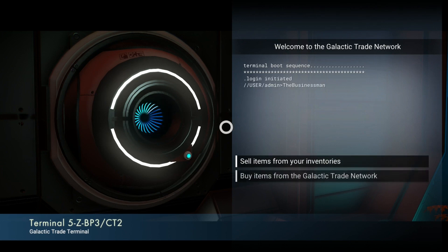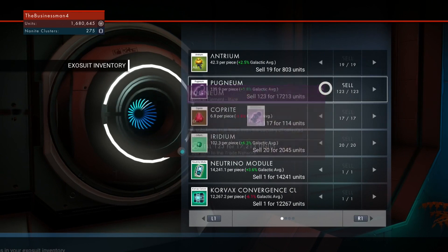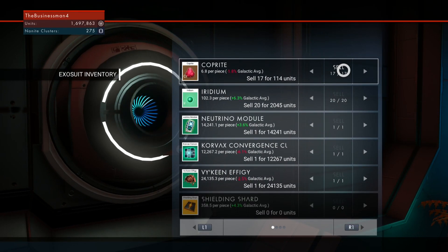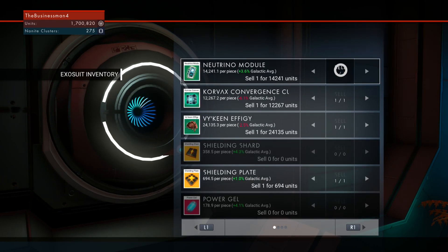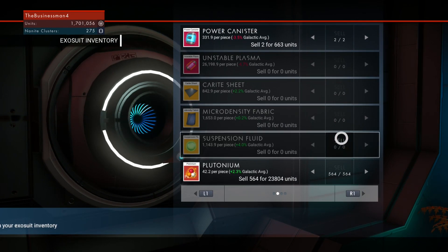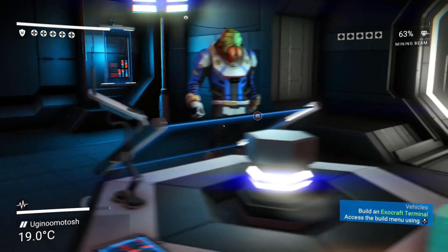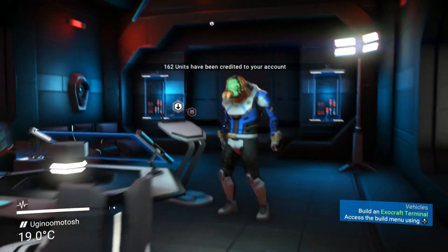Right, we need to sell everything. Sell items from my inventories - let's sell the pugnium. Let's sell antrium. Let's sell copyright - I have no idea what copyright is for, let's sell that. Neutrino module, I'm gonna keep that for the moment. Suspension fluid can probably go. I just wanna check what this guy wants before I sell any of my things, in case he wants one of the things I got.